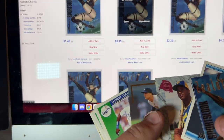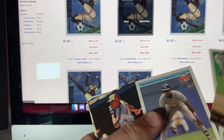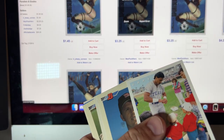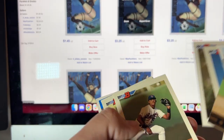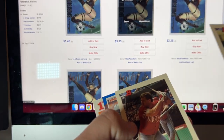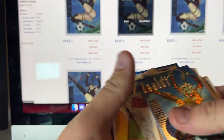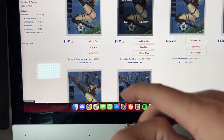Then we get to Jeff Bagwell, a couple more Darryl Strawberries, some random baseball — Juan Gonzalez, Lenny Dykstra, Alex Fernandez. So anyway that's a typical jewel case box for you there. Hopefully if I find something else interesting we'll get back.